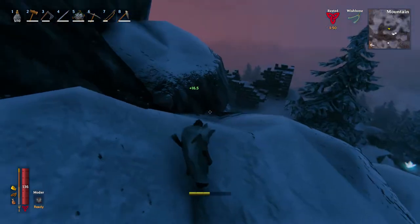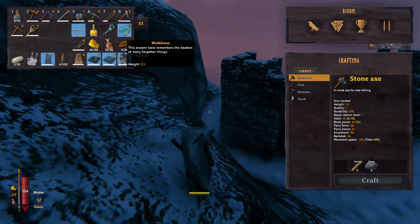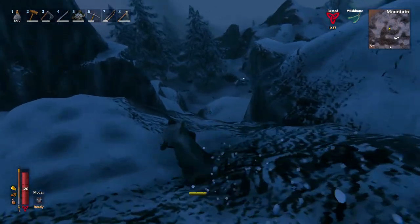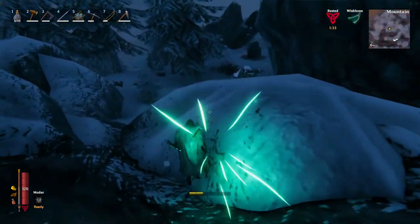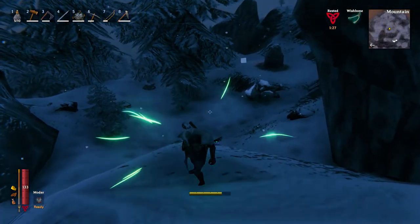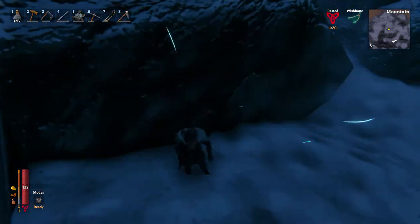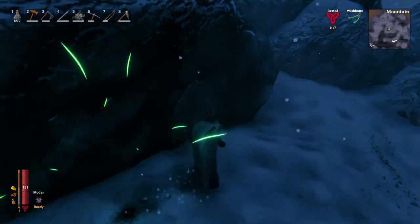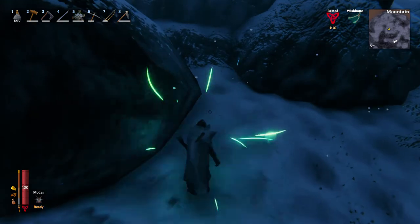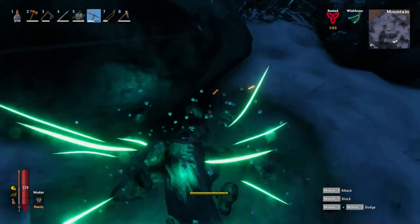You've also got to find your silver. In order to find silver, what you'll need to do is have your wishbone equipped. If you don't have a wishbone, you can obtain one by slaying Bone Mass. When you have your wishbone equipped, it'll start beeping when you've discovered a silver deposit. You just wander around until that beeping gets to be its fastest, and then once you've found your spot, start digging.